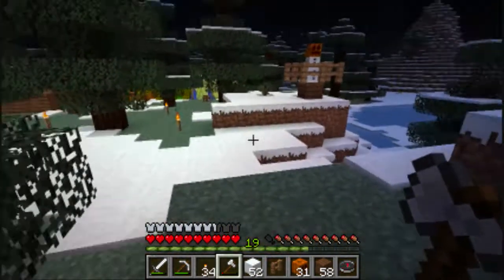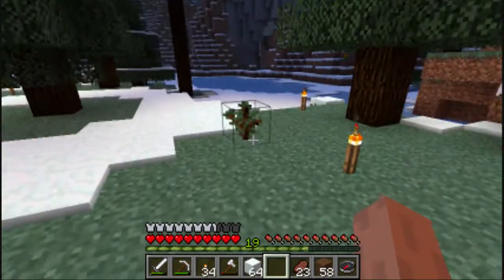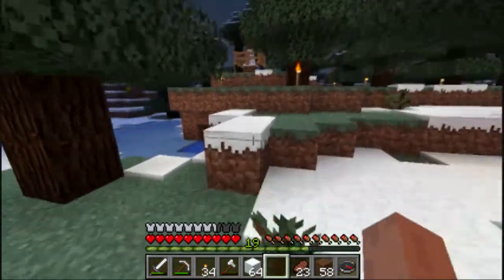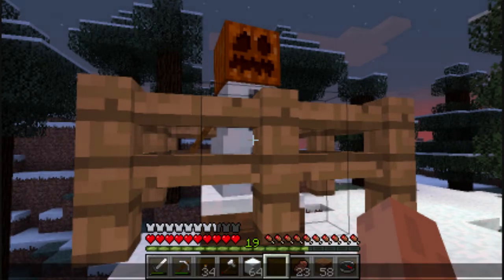So now we have our snowmen defense network set up. Alright guys, we got our snowmen defense grid in place. They seem to be keeping the mobs off us, which is nice. Don't have to build a fence. That's right buddy — you do your job.